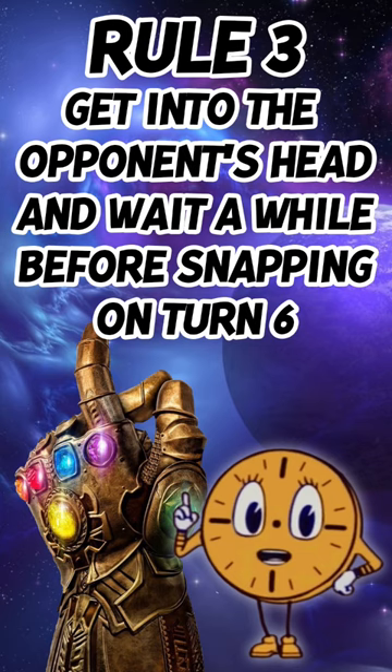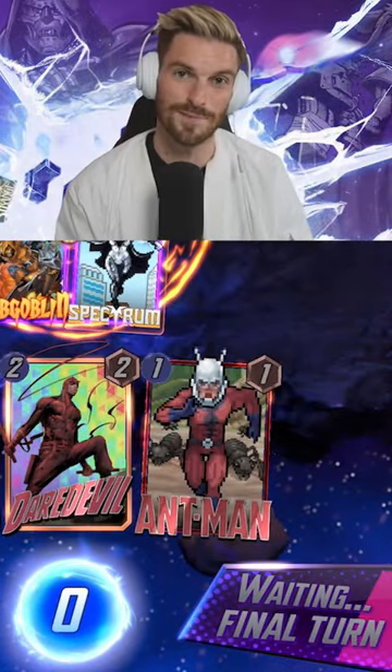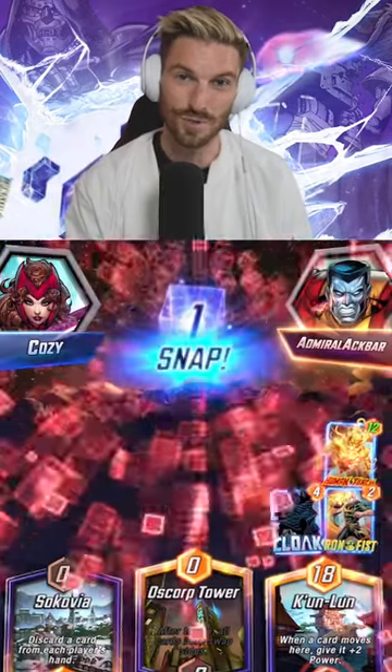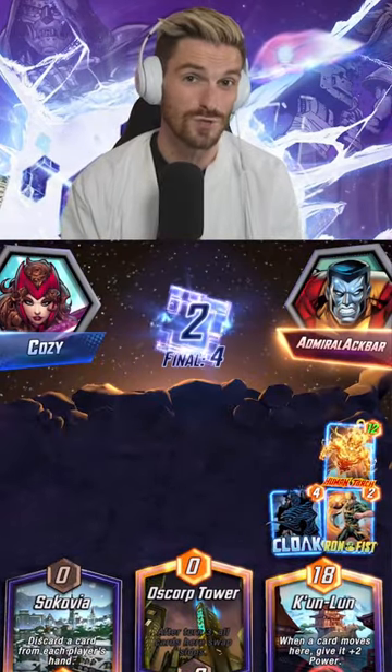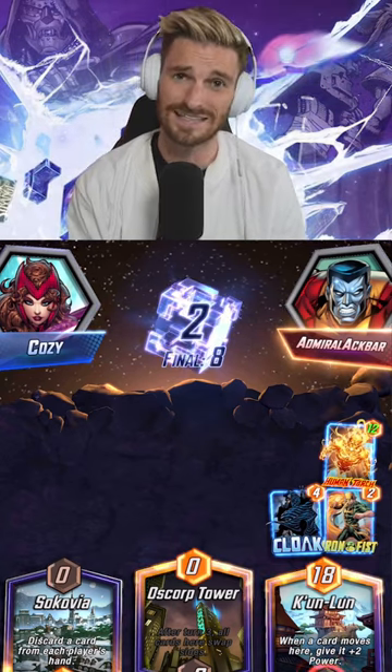Finally, Rule 3: do you want to get your opponent to snap more? This doesn't work all the time, but on the last turn of the game, wait a while and your opponent is going to be tricked into thinking that either you don't have a good hand or you don't know what to do, and they're going to snap. All along, you know exactly what to do and you're just collecting the 8 cubes.